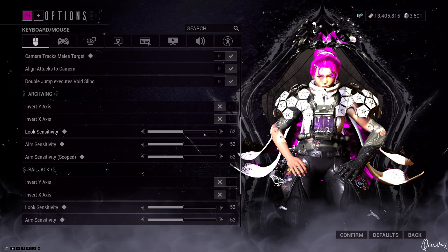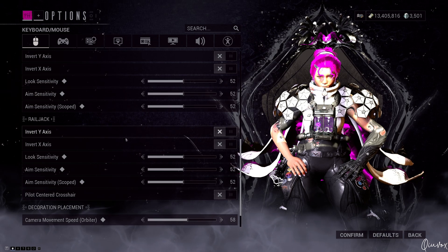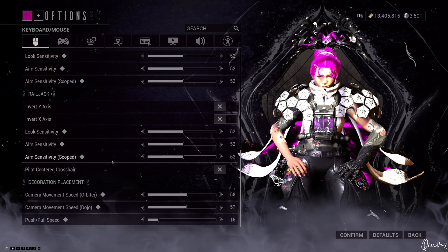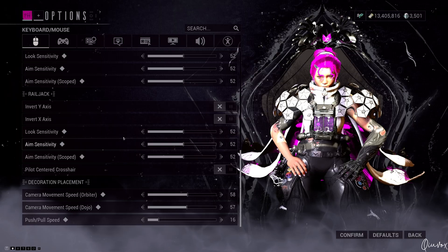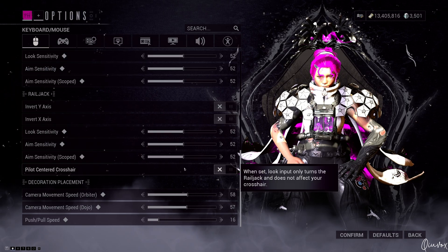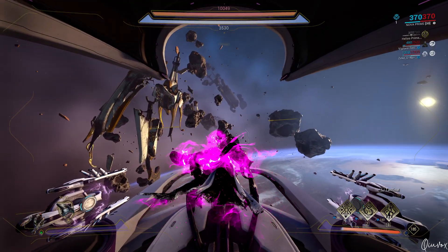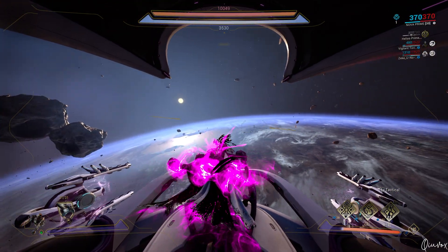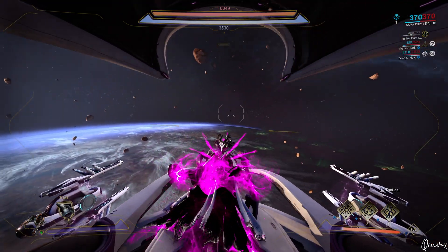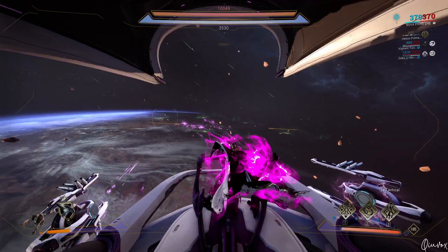Double jump executes void's link is on, and inverts are off. For the Archwing, the sensitivity is 52 for each of them. For the Railjack, those are off again, look sensitivity is 52, and there is another thing: pilot centered crosshair is off by default — actually it is default on — and you need to turn it off if you are playing with keyboard and mouse, so the cursor is not going to be fixated in the middle of the screen. You will be able to aim, shoot, and still drive your Railjack depending on how far you move your mouse.